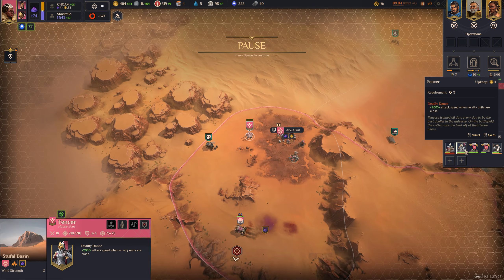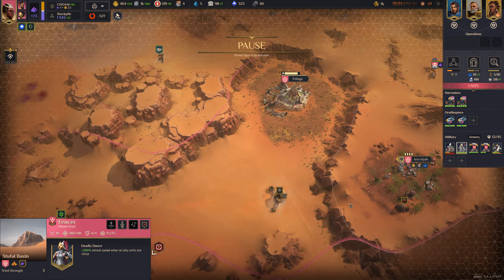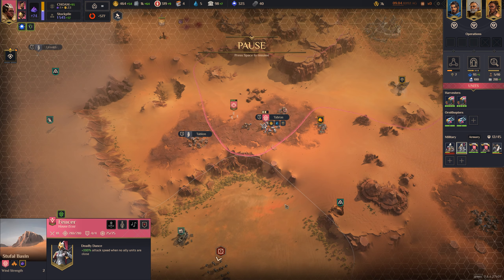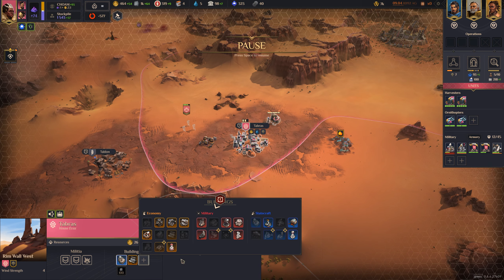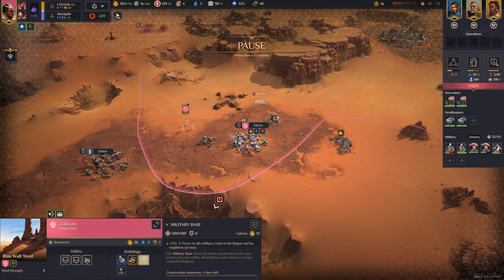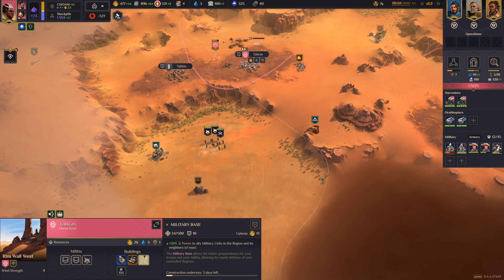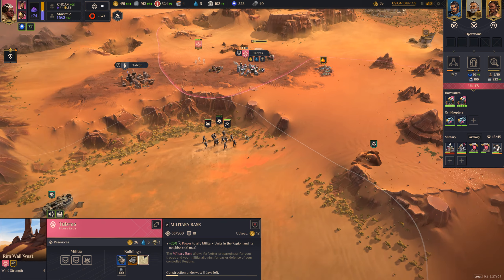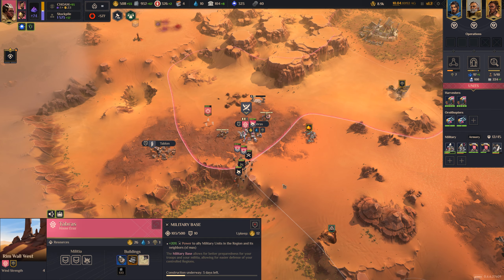Not good. Where are you? You're way up here, you're down here. Nothing — I'm not going to be able to get down there quick enough. There's three. This could be bad. Let's try to build a rocket or missile battery, or we could build a military base. It's not going to get built fast enough unless they have to go around. I think they can go right through here.